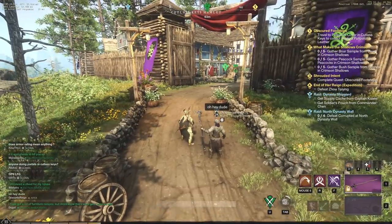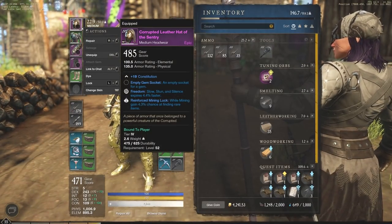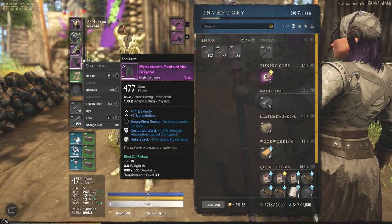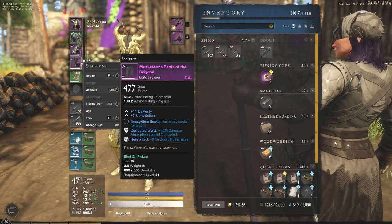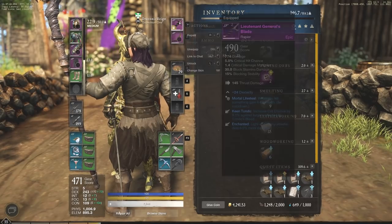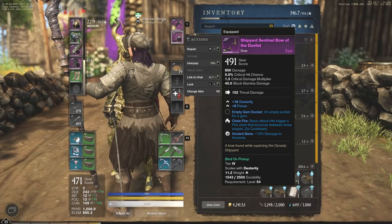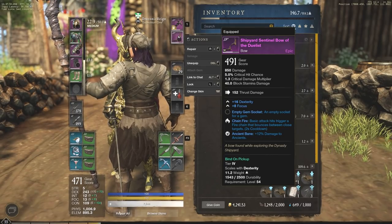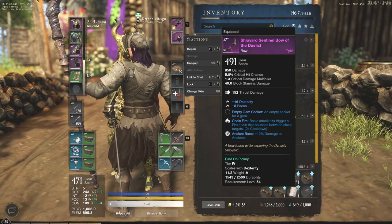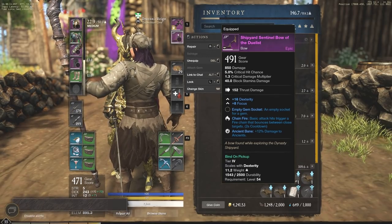A lot of this gear is from the Dynasty Shipyard dungeon — recommended level 55, minimum 3 players, and it's a very hard dungeon. For armor slots, make sure to get the resistance you're dying to most. I mostly die to a great axe, so I'd want slash resistance. For the bow-rapier build, you want a gem called the Opal — it gives you bonus damage when you're under 100 stamina. The bow has 491 gear score, which is absolutely huge.